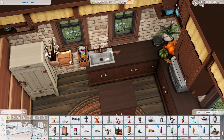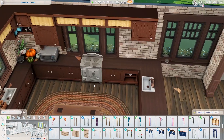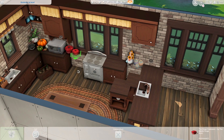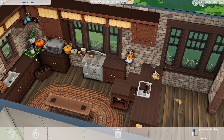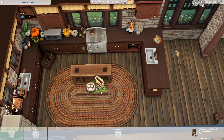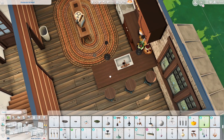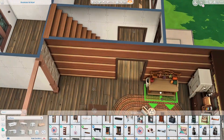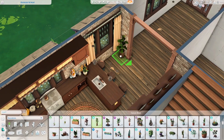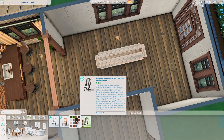Outdoor Retreat was actually the last game pack I bought. I used to only have a few packs, but now I have almost all of them besides the fashion kits. It's not one of my favorite game packs, but the world is gorgeous. I really wish they'd refresh this pack in the future — the Spa Day refresh gave us a whole new level of content, which was amazing.